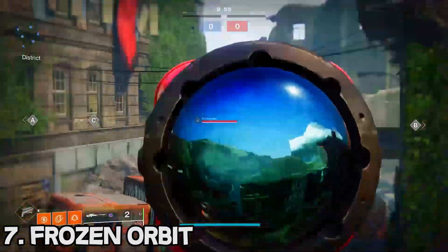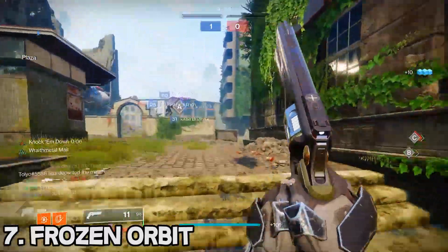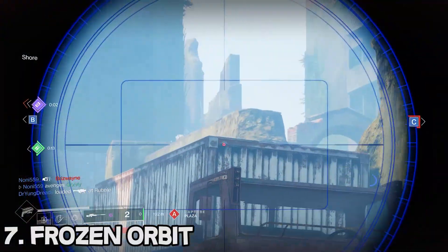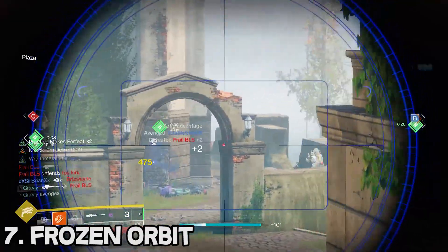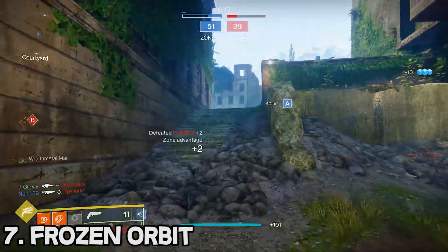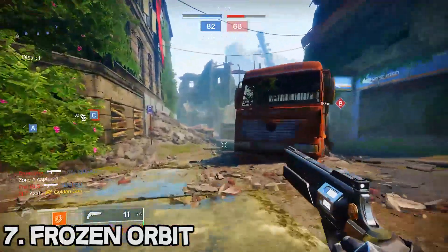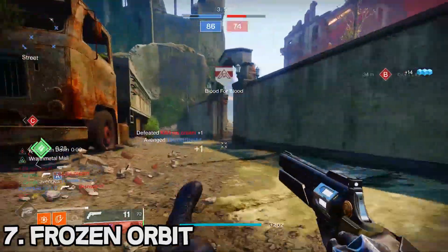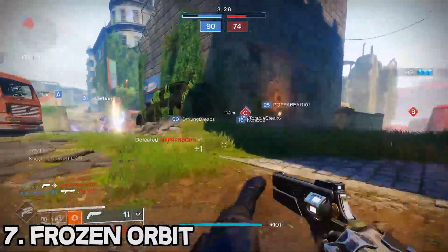Moving on to the number 7 spot we have the Frozen Orbit. The main reason I ranked the Frozen Orbit over the Adored is that zoom factor — it is higher, which means it's going to have more bullet magnetism and it is easier to use. In this gameplay you guys are seeing, this was actually my first time ever using the Frozen Orbit and it was just absolutely insane. This was an Ambitious Assassin Snapshot roll, and I'm sure with a god roll it'll be even better. Honestly, any of the snipers on this list are absolutely S-tier.